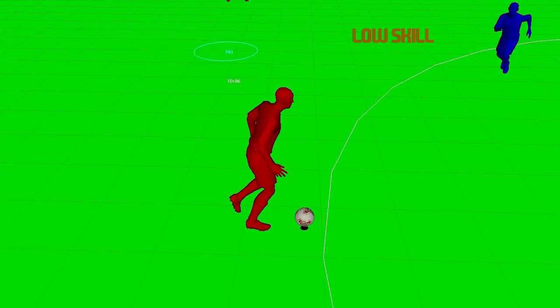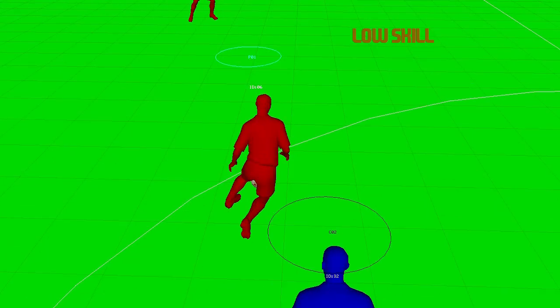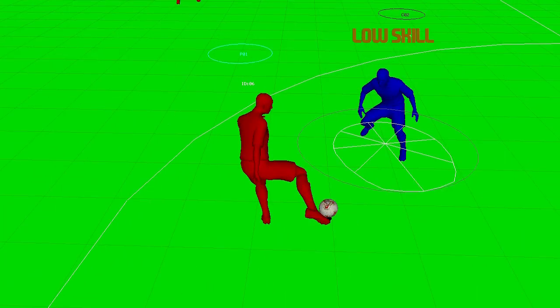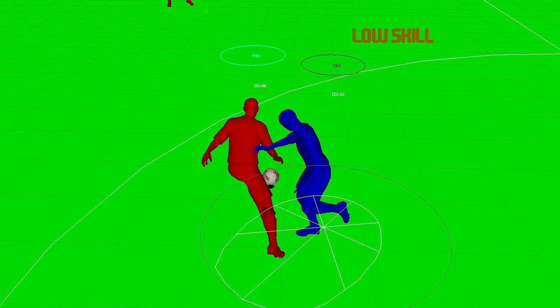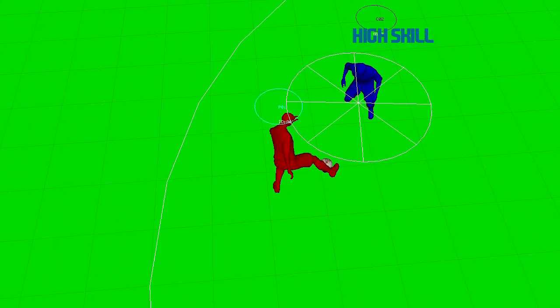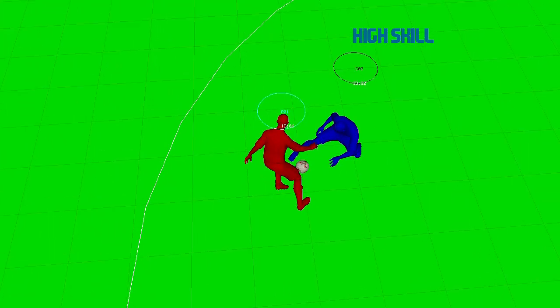Creating personality in defending has always been something that we have struggled with in FIFA and is something that we're trying to address in 11. You can see here how a high skilled defender and a low skilled defender react as a dribbler tries to cut inside him. The low skilled player has a smaller tackle range, which is indicated here by the white circle, but also has slower reactions. This means that he is unable to read what the dribbler is doing as quickly as the high skilled defender.